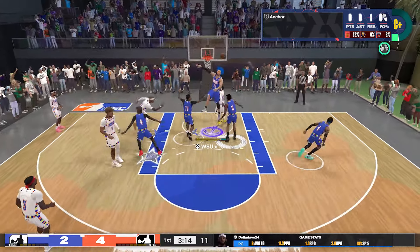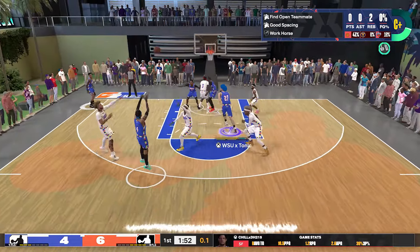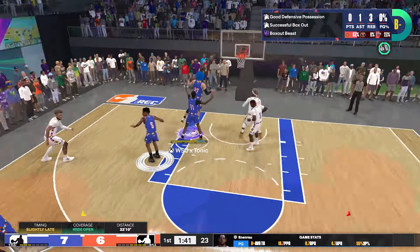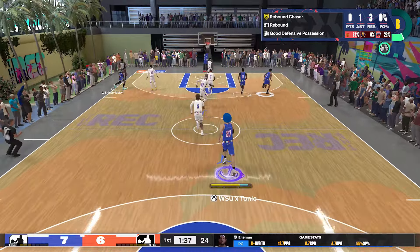He goes up with a layup but I'm down there once again. They get the board, I'm jumping up — I got that nice vertical on my build. I dot my teammate right here and he's able to make the shot. Early on: one assist, two rebounds. But because I got those couple of blocks, my takeover is already nearly filled.